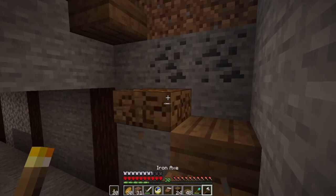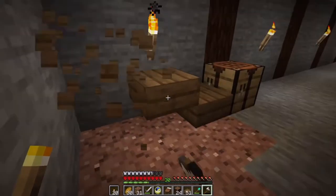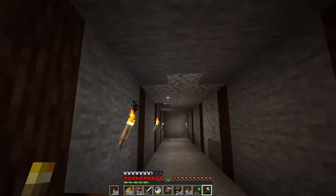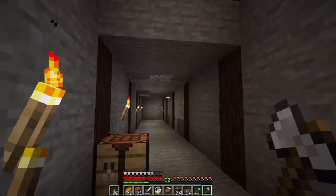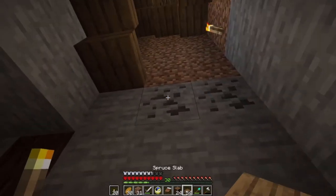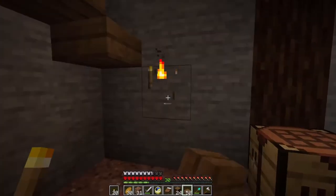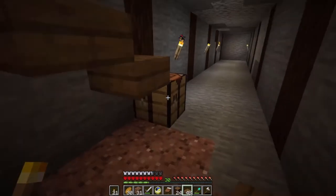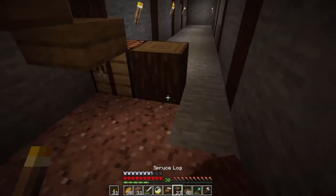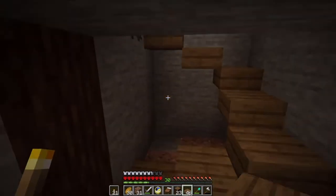I am going to do oak walls, and I'm going to do the roof and the floor with spruce so it kind of contrasts. We can have a nice little look — we don't want to have an ugly storage room. Yeah, it finishes right here.